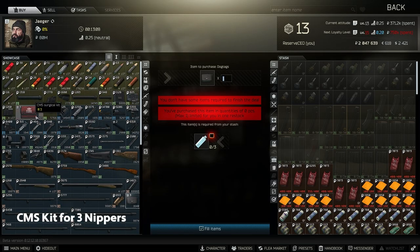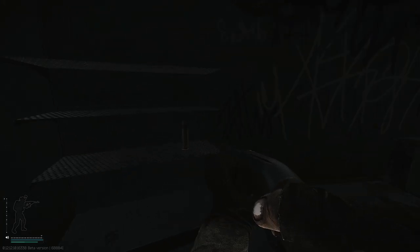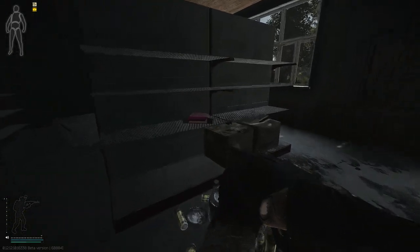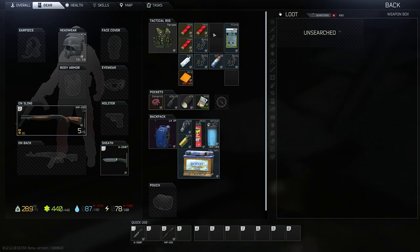Number 11: 3 Pairs of Nippers for 1 CMS Kit from Jaeger. I've seen a lot of people run out of CMS kits early in the wipe, and not being able to fix black limbs is definitely not good. Nippers are extremely easy to find and are often left behind by both PMCs and Player Scavs alike. Make sure you pick a few of these up from time to time and you'll never run out of surgery kits.